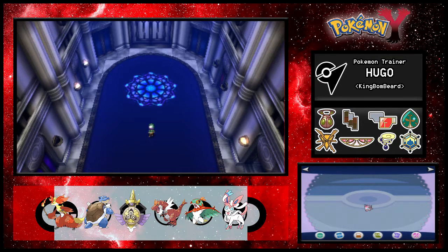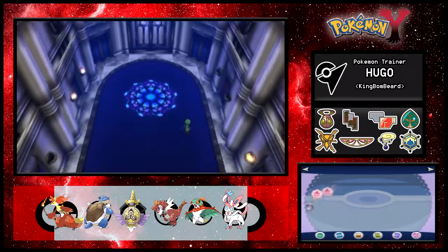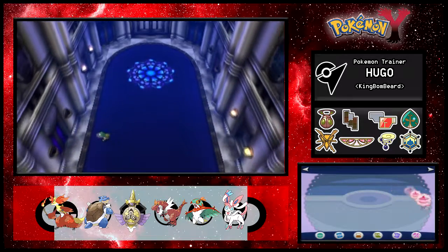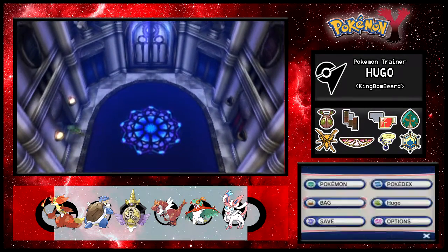We are halfway through the Elite Four. Hello everyone, I'm King Bombid and welcome back to Let's Play Pokemon Y. In the last episode we started our Elite Four challenge and took on Malva, the fire trainer, and Drasna - I've forgotten her name - the cute little old lady who's the dragon trainer. In this episode we're going to do the last two.